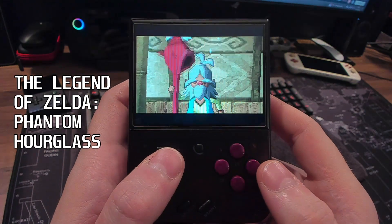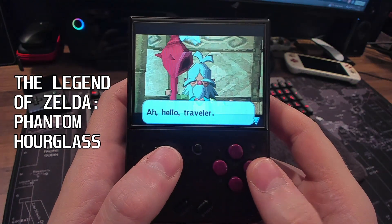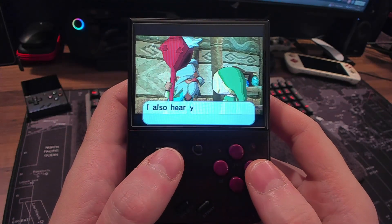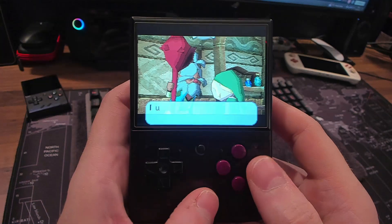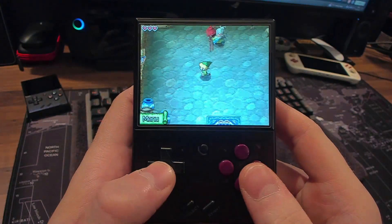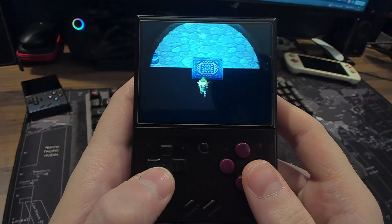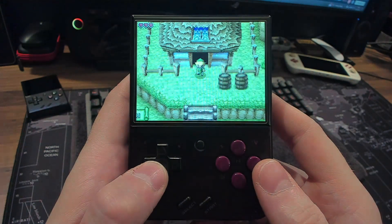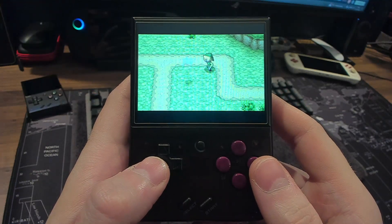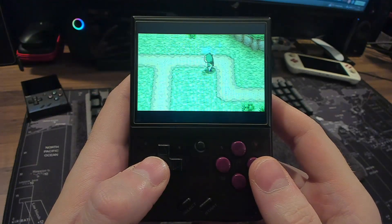And of course, we're going to have to show off a Zelda game. This is Phantom Hourglass — the modded version which does not require the stylus and allows you to play with the d-pad and buttons. I've never played either of these DS Zelda games. I'm not really interested in them, but having these available is just another great notch to having this device.